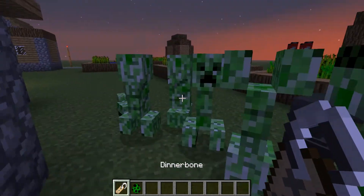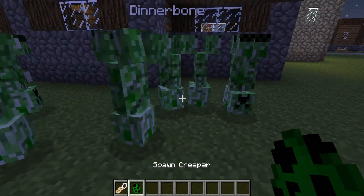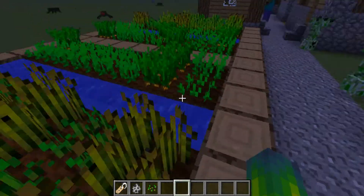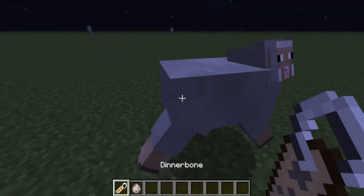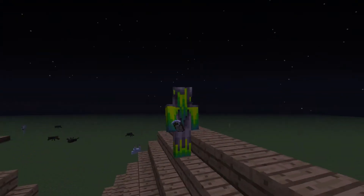Lots of creepers? Just turn them all upside down — no problem, all walking on their heads. Skeleton trying to shoot you from a distance? Nope, upside down, shooting from their feet. Spider — upside down. Chainmail zombie — upside down. And aren't you just a little kill-sheep? Upside down!